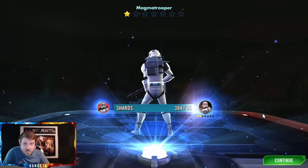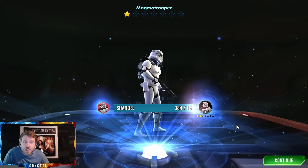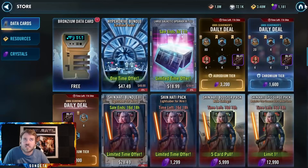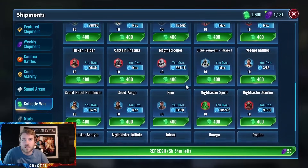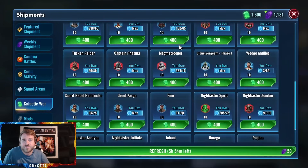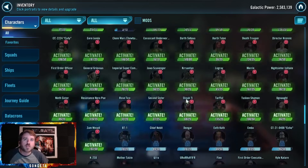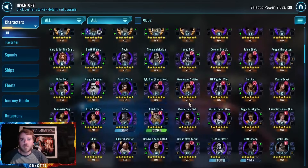That is not a good pull. That sucks - that's a Galactic War Store character. All that did was save me Galactic War Currency for a character I have no plans on getting anytime soon. Well, that's why I don't gamble. Magma Trooper just joins this host of activated but not promoted characters that have no bearing on things.